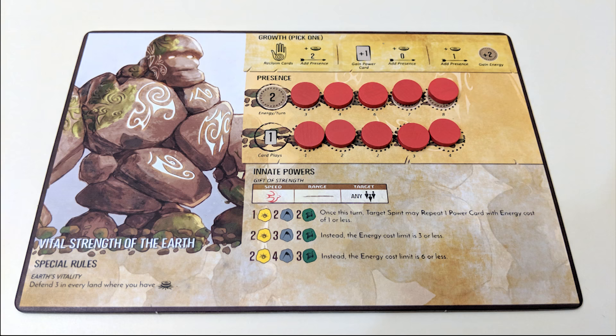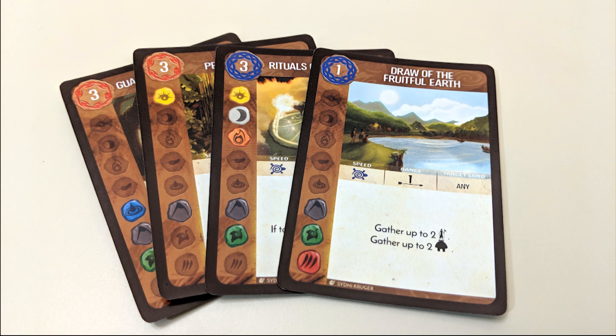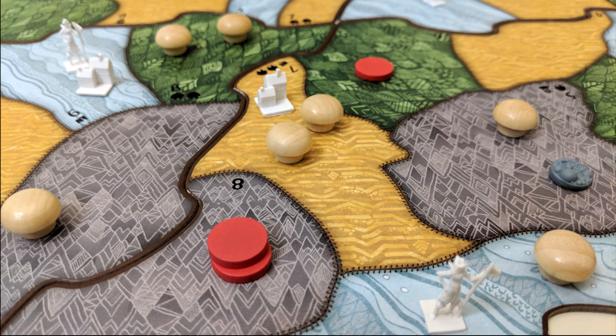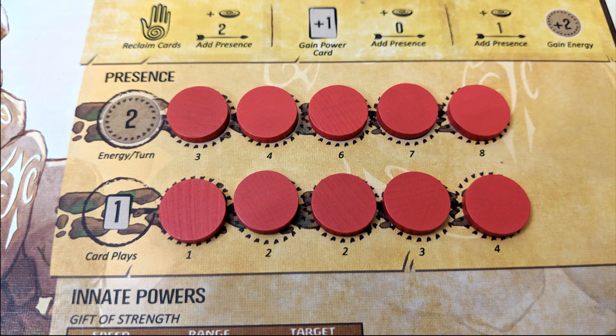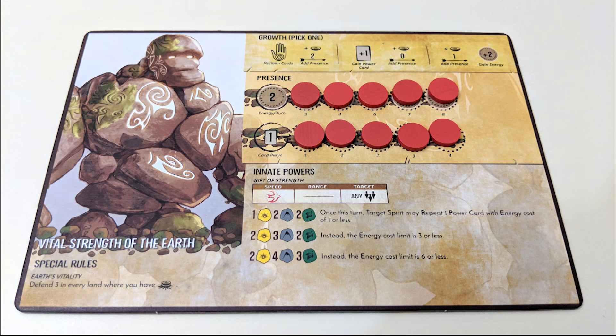You'll start the game off with your own special spirit with its own special abilities, a whole bunch of presence tokens, and some unique power cards. Some of your presence tokens will go in specified spots on the board, while the rest remain on your spirit panel board on the indicated spaces. There will also be some friends on the board and some not-so-friends. Your goal is to eliminate all of those not-so-friends before it's too late, but we'll get into the specifics later.